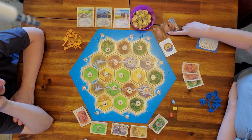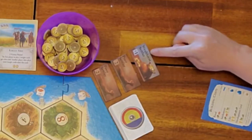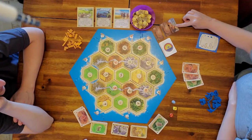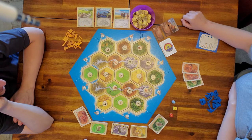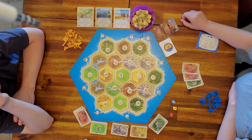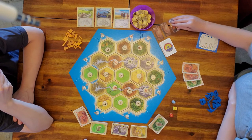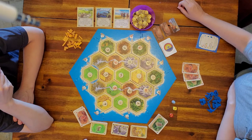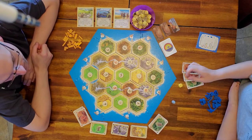The wealthiest settler tile gives one bonus victory point, and the poorest settler tiles give negative two victory points — based on who has the most and least coin respectively. If players are tied for first, nobody gets the wealthiest tile. Everything else in the game is the same as standard Catan.